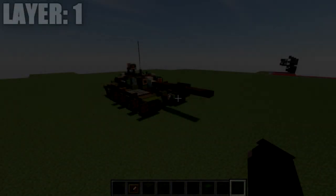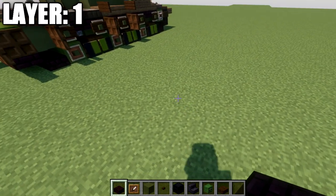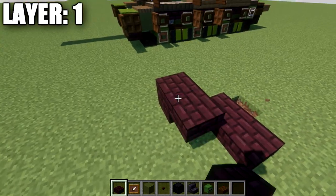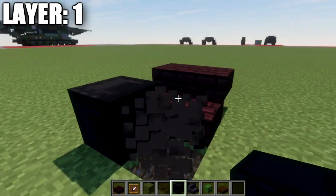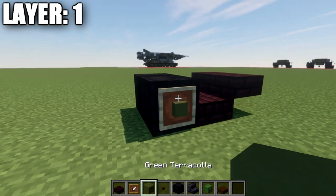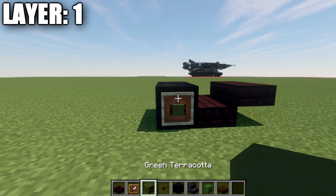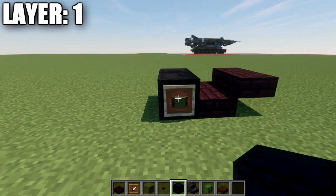Moving into layer 1 to get started: we want to place down a row of two narrow brick slabs across, followed by a row of two narrow brick top slabs coming off those two slabs. After that, we're going to take our black shulker boxes and place down a row of two back to back. On the sides of the shulker boxes, place down an item frame with a green terracotta block in the item frame. If you're on Java Edition, you can also place a dark oak button on the side of the shulker box. On Bedrock, you're not able to do that, so just use the item frame.